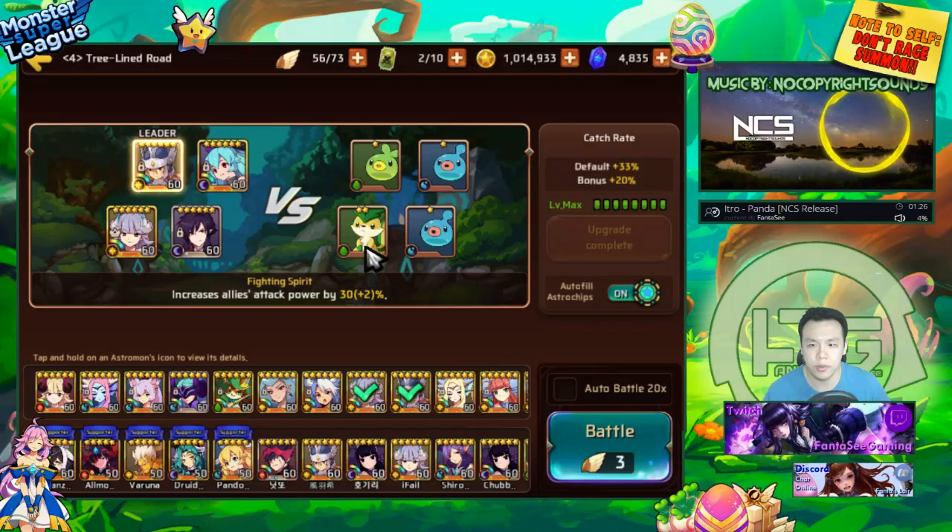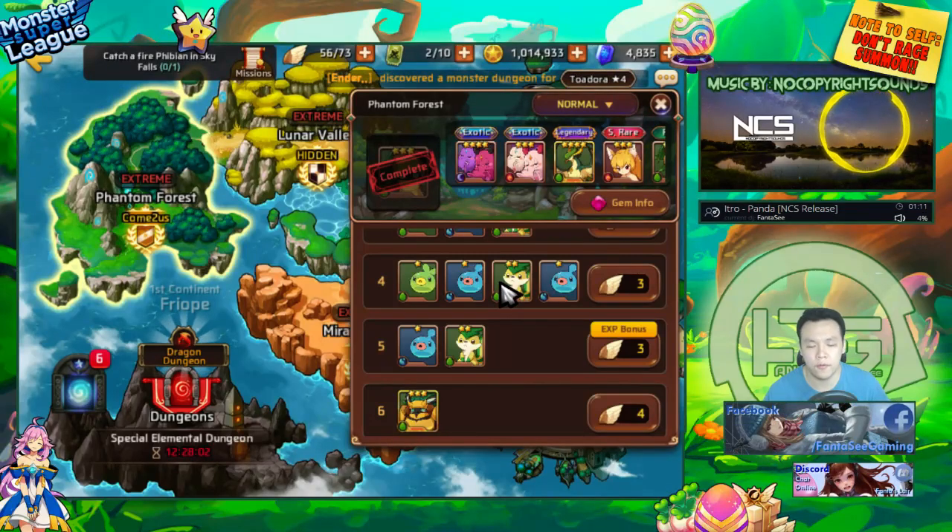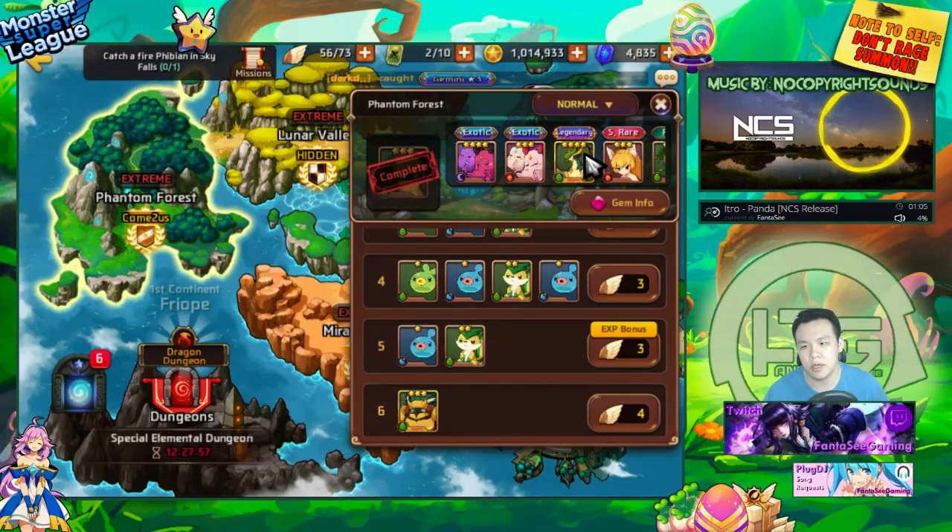Even if you're a completely new player with only three or four star monsters, you should still be able to one-shot these monsters no problem. So if you're only thinking about farming as many exotics as possible, normal mode is definitely the way to go, because you can clear it a lot faster than if you're farming on extreme mode. This obviously doesn't matter for late game players, because maybe you have a very strong team that's able to farm extremely fast.